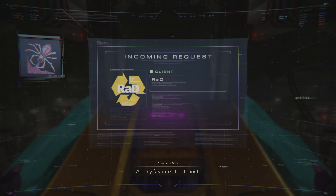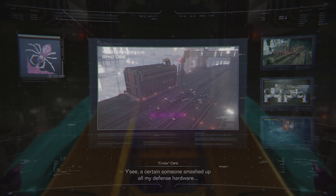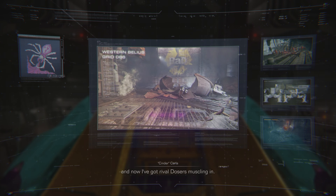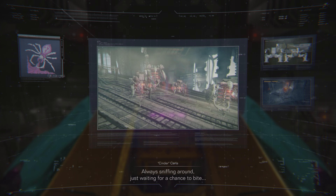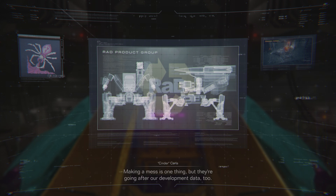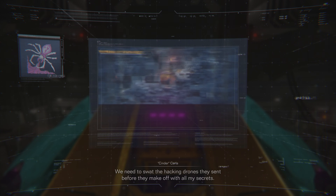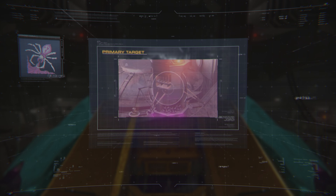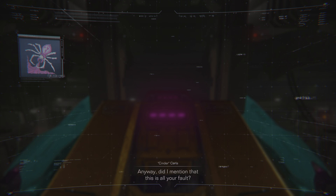Ah, my favorite little tourist. About my promise to take you up top — I need a little help cleaning up first. You see, I'm certain someone smashed up all my defense hardware. And now I've got rival dozers muscling in — the Junker Coyotes. We never did get on. Always sniffing around, just waiting for a chance to bite. But going after our development data too — we need to stop the hacking drones they sent before they make off with all my secrets.